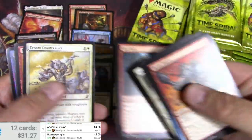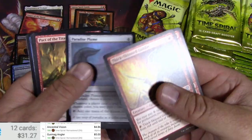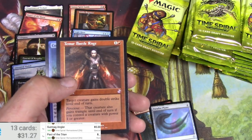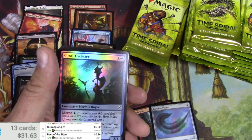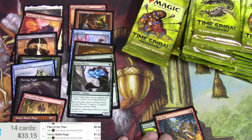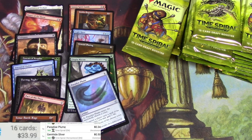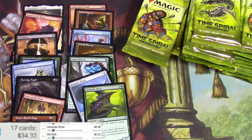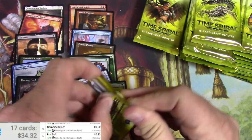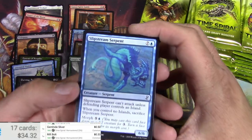Gemhide Sliver — pull that one. Rift Bolt — pull that one. Thick-Skinned Goblin, Char-Rumbler, Paradise Plume — maybe pull that one — Pact of the Titan, and a Tamiyo's Journal. Battle Rage is a buck, buck fifty. The Plume — nope. The Gemhide Sliver — nope. And Rift Bolt — reprinted commons and uncommons like that, unless they're super big, I'm probably going to stop scanning these. They're not going to be worth it.